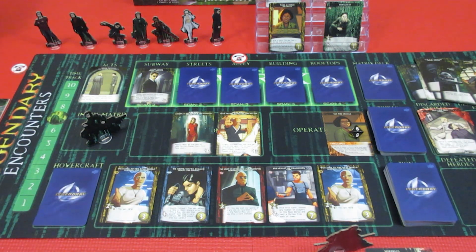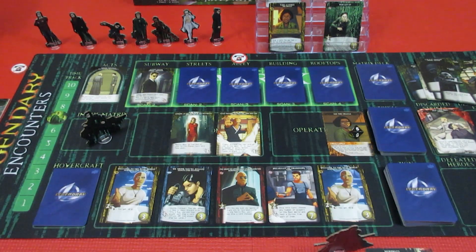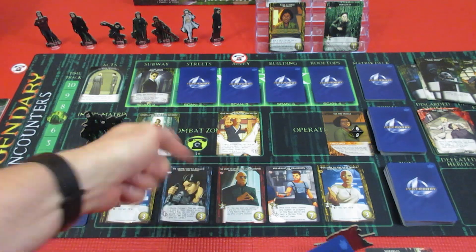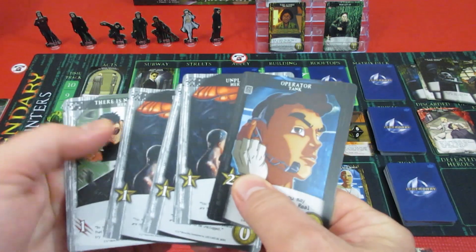We have another Lady in Red training — so we have a three-attack training and a four-attack training. What does Neo have? Morpheus didn't have any coordinates. Neo, on his own in the Matrix — we only have two cards in here though, so he can come back with three recruit.